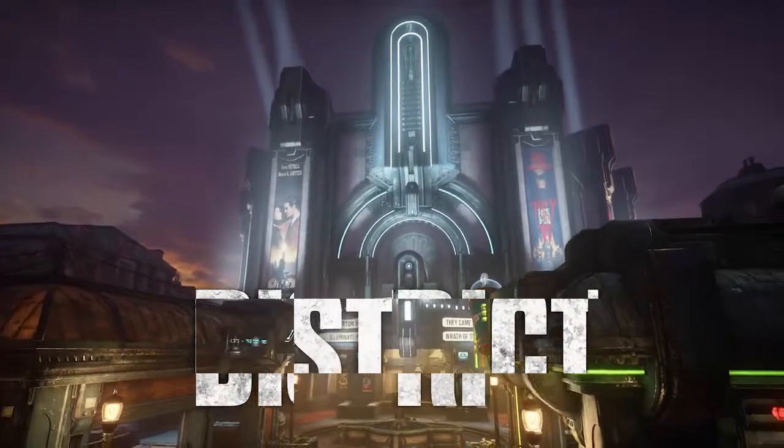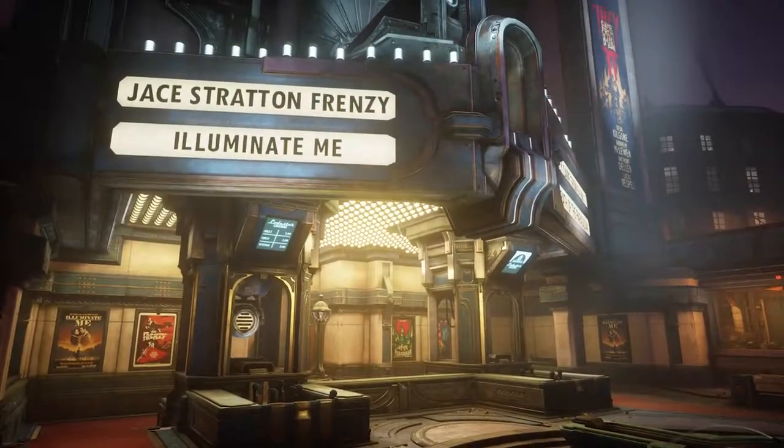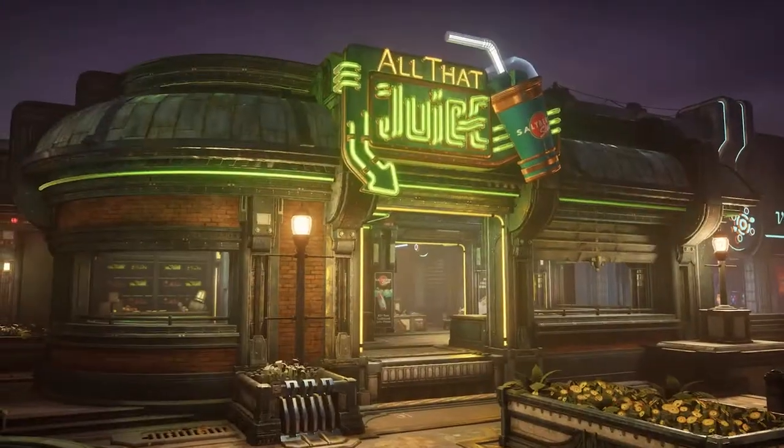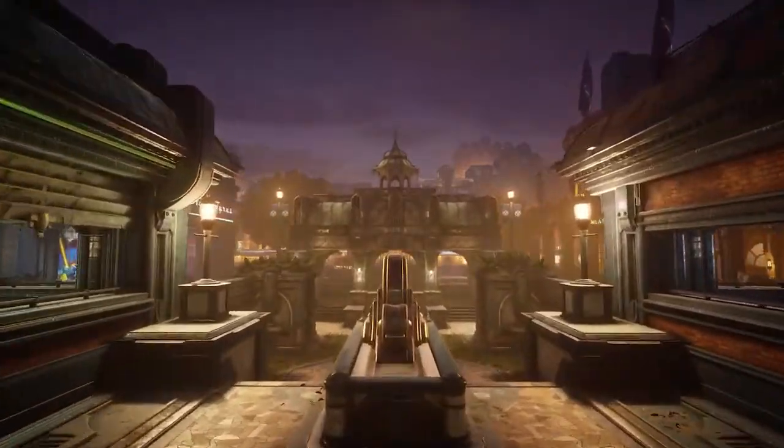A street fight set in the glitzy entertainment district of a new COG settlement is full of intense duels in front of the cinema. The juice bar and visitor center in the middle of the map define control of the whole battlefield.